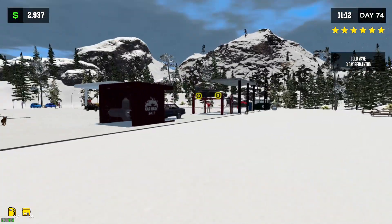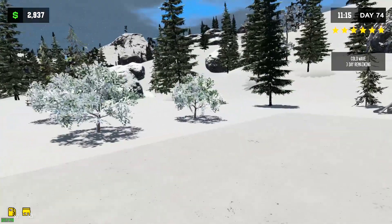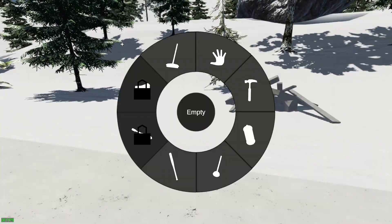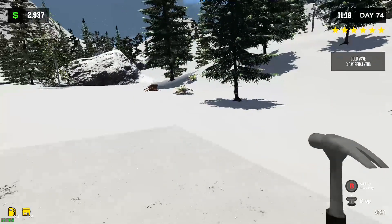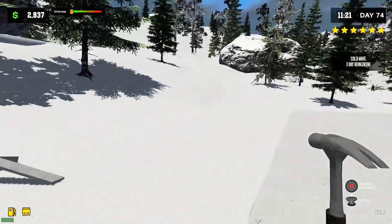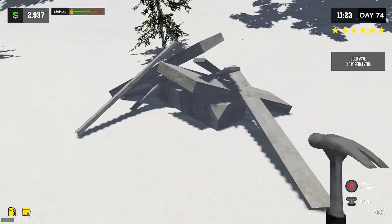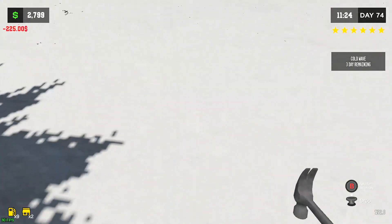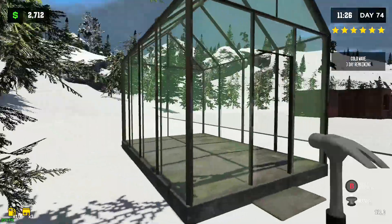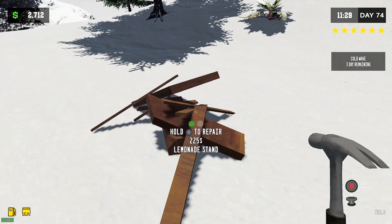I'll be back a minute after I find the dog and the cat and feed them. Alright, animals are fed, so back to the update. You might have seen the changelog, but you can build a lemonade stand. There's two things out here — why is there two things out here? The lemonade stand's over there I think. Oh, that's the greenhouse. I thought that was behind the station. So anyway, we got a greenhouse to grow our cannabis plants.